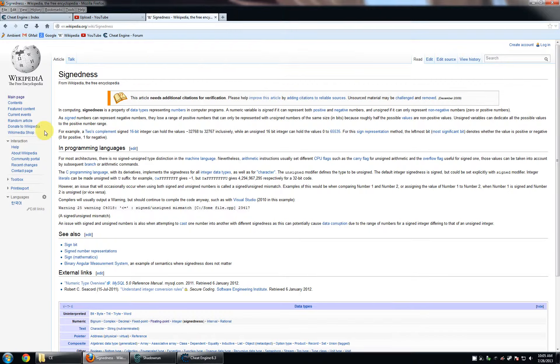We'll just read the first couple sentences here. In computing, signedness is a property of data types representing numbers in computer programs. A numeric variable is signed if it can represent both positive and negative numbers, and unsigned if it can only represent non-negative numbers — zero or positive. Signed numbers can represent negatives, but they lose a range of positive numbers that can only be represented with unsigned numbers of the same size, because roughly half the values are non-positive.